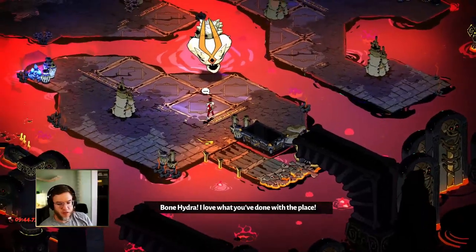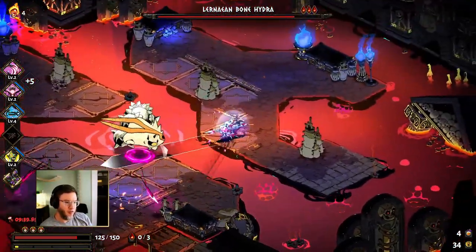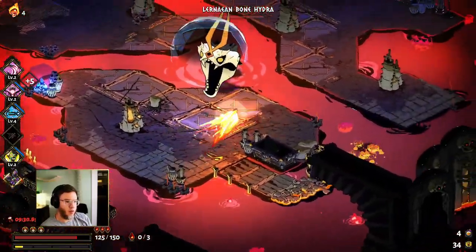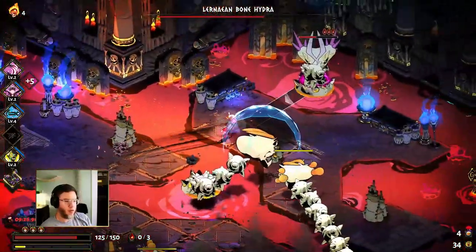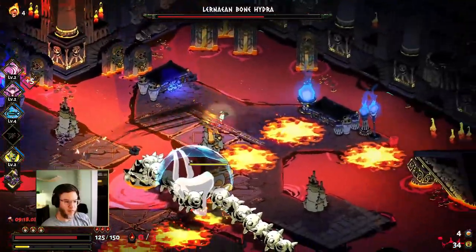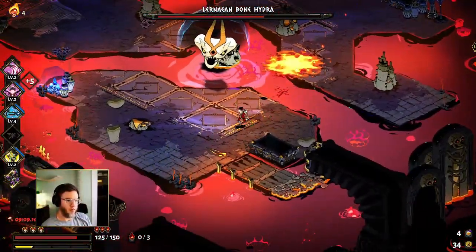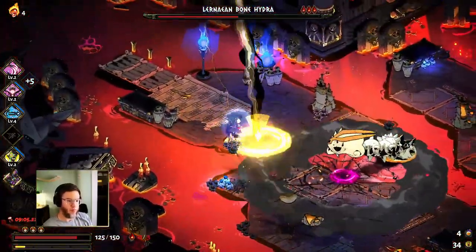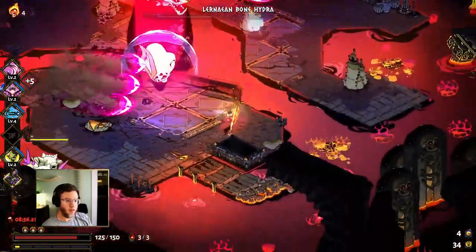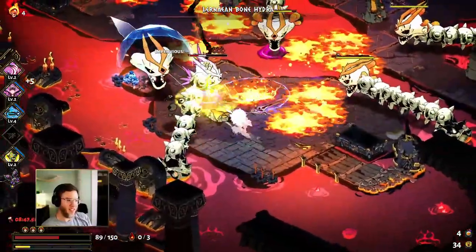We're going to go with exit wounds. This will be interesting — not taking any damage with Thanatos's keepsake. This is a tough fight to do that on, as I'm sure you all have experienced. Let's see how long we can go without taking any damage. Maybe we pull it off — who knows. We got hit. The dream did not occur. Bummer.